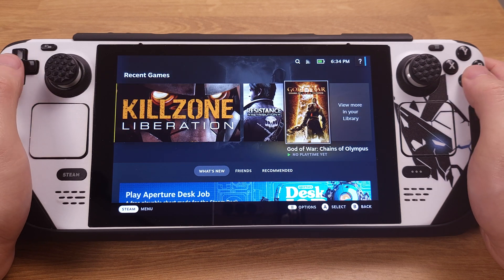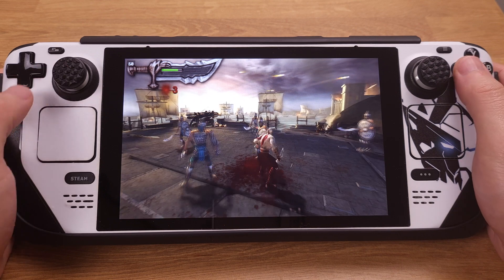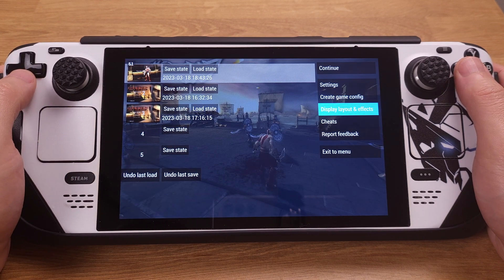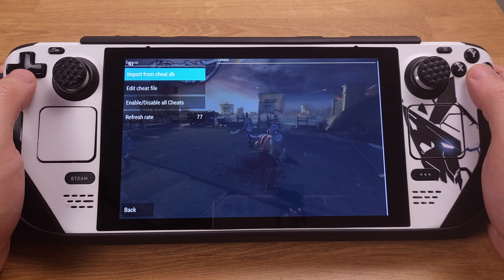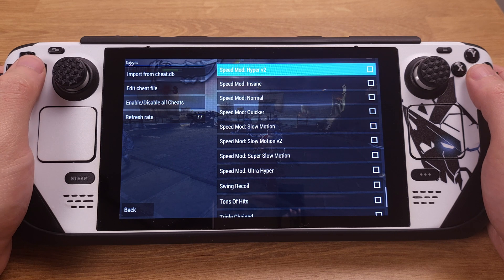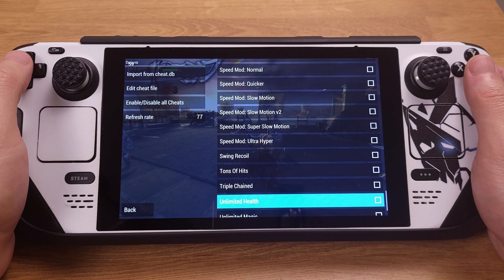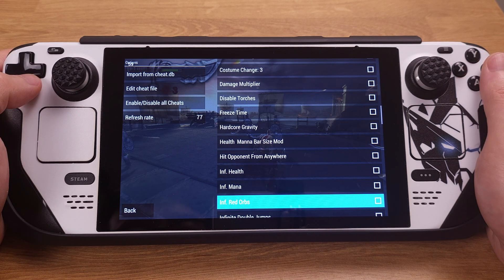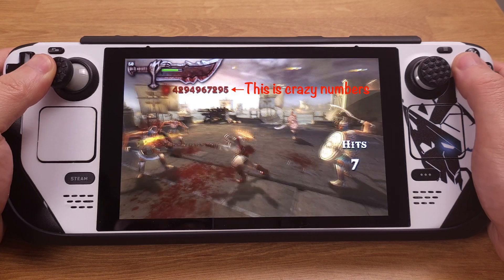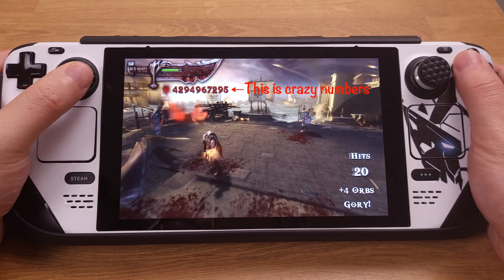Now launch a game from Steam Deck gaming mode. Once in the game, press the Steam button and D-pad left to open the quick menu, then select Cheats. Click Import from CheatDB — we should now see all the cheat options on the right side. I will enable Unlimited Health and Infinity Red Ops. Going back to the game, we can see the infinity ops are active and health is unlimited. The cheat is working perfectly.